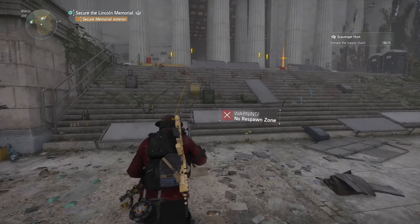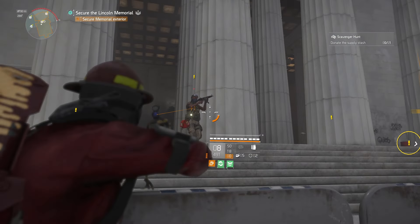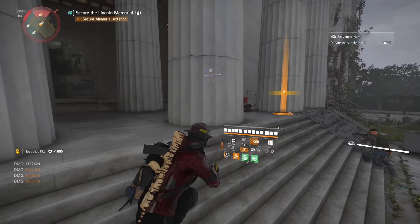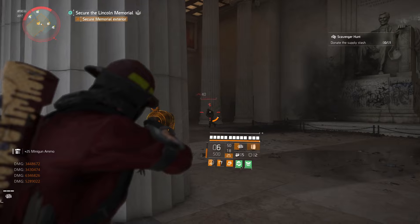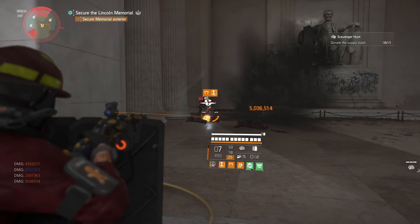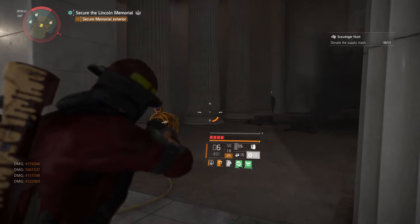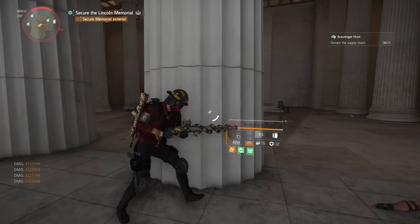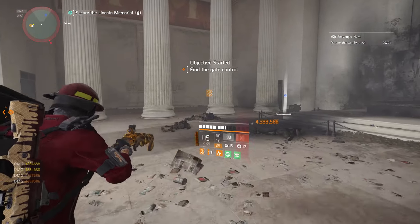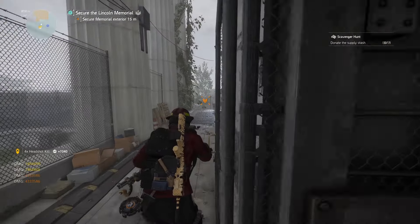They maintain this outpost — the True Sons will be a direct threat to the campus. Got a visual on additional hostiles in the memorial compound, they're moving south. There's a gate between you; it looks closed from here. Agent, you'll need to find a way to open that gate.